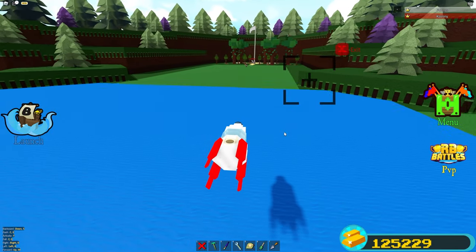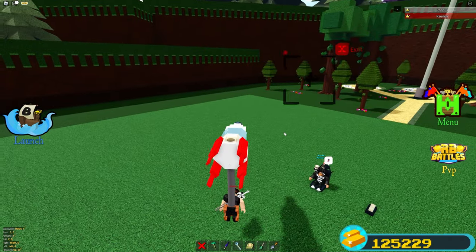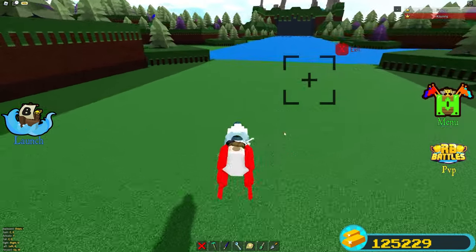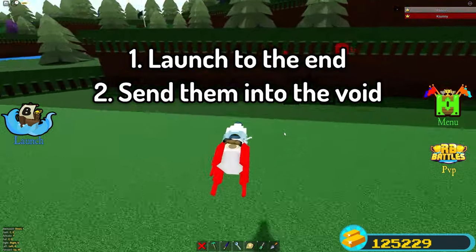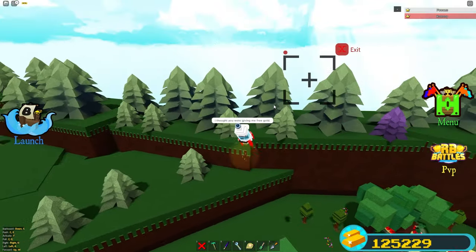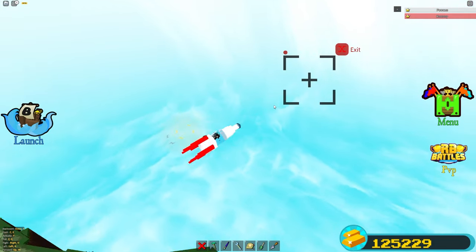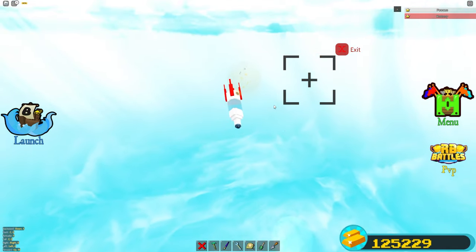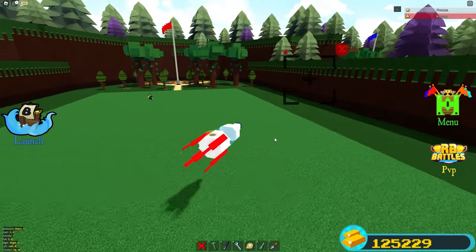So right over here, we're going to go to Ksunny - he's just chilling right over here. You guys can basically pick him up, so we're just going to pick him up right here. As you guys can see, we can just quickly take him into the RC rocket. Now, there's two things that you guys can do: you guys can either launch them to the end, or launch them into the void. So we're going to actually go up into the sky and launch into the void. And there he goes.